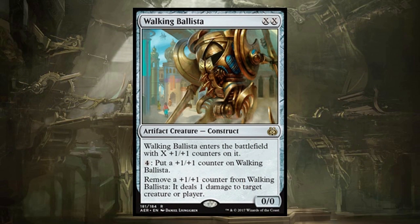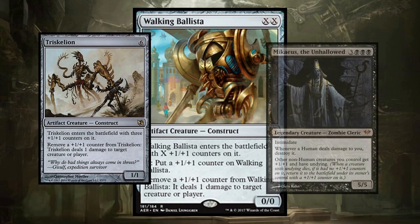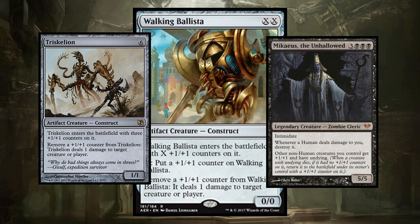Walking Ballista is making a lot of waves in a lot of formats. It's really powerful because it's like Triskelion but better. It goes infinite with Mikaeus, so you're going to see it a lot in Commander — it might be a must-kill. Also, if you have infinite mana, it is the thing that does the infinite killing. You just pour all the mana into Walking Ballista at instant speed and shoot everything. This is a very dangerous card — beware of it.